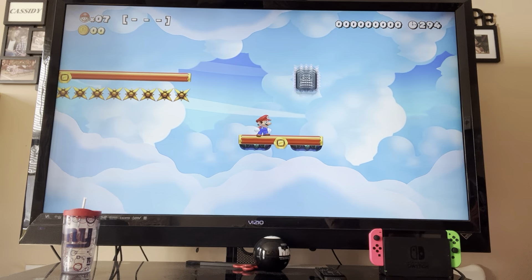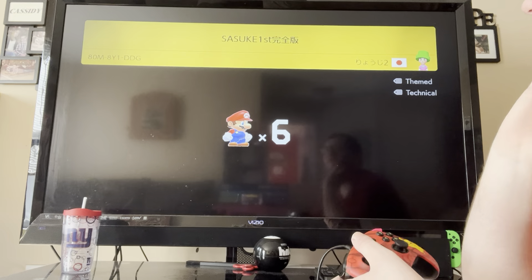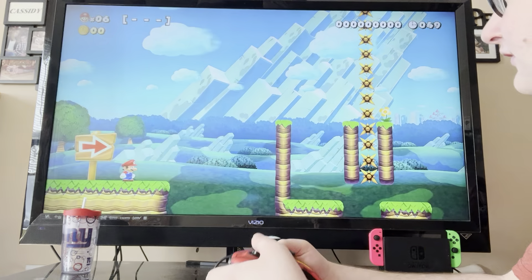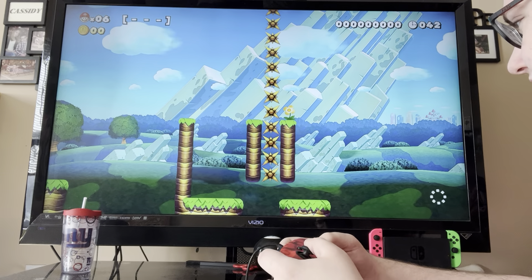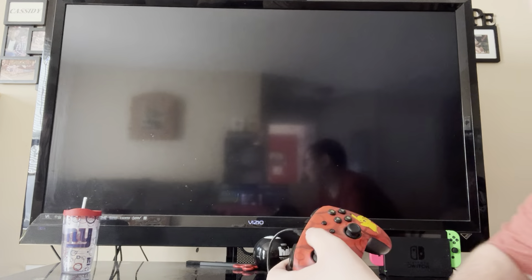Okay I'm done — skipping to the next level. Next level: I have six lives left. It's a Japanese level so I have no idea what it's going to be. Oh what — okay, that seems really stupid. I'm going to skip that one right away.